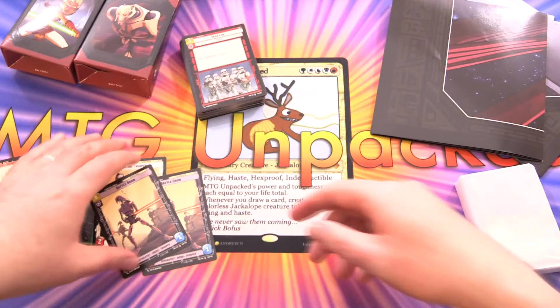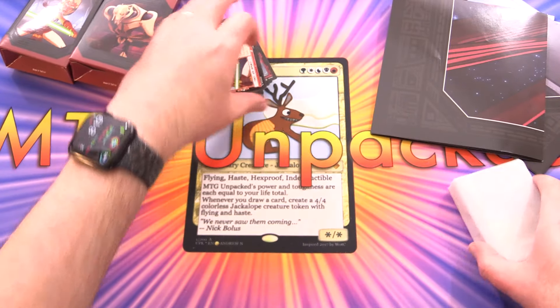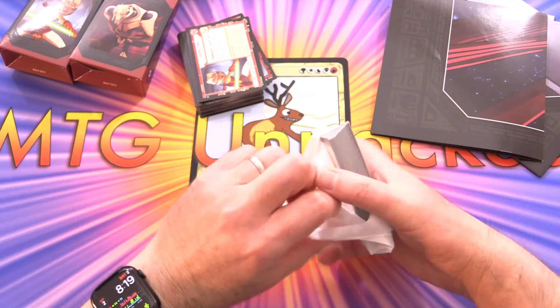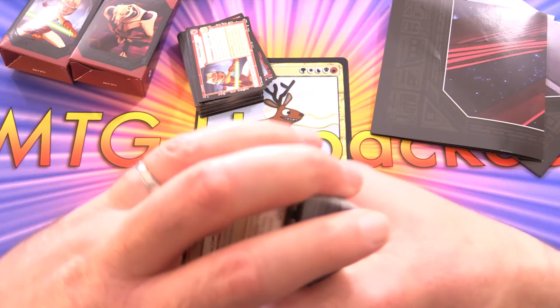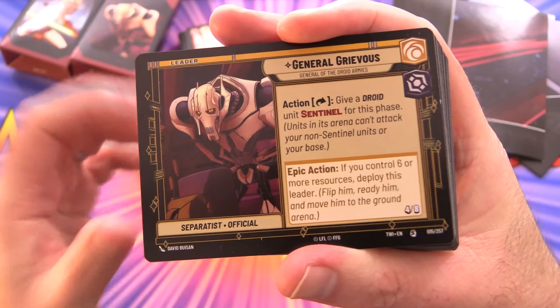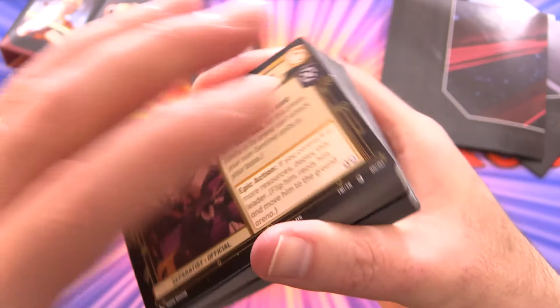That first deck really showcases the new coordinate mechanic. Now we'll get into the General Grievous deck. Leave a note in the comments — which of these decks looks more appealing to you? So General Grievous here — you can give a Droid unit Sentinel.